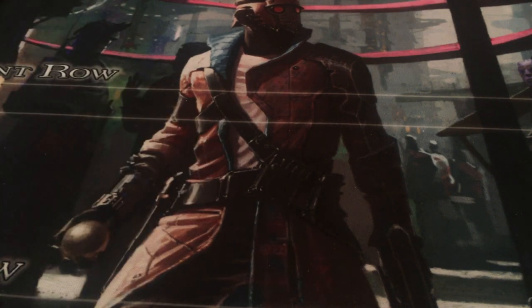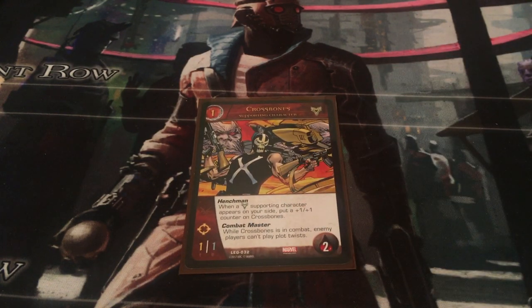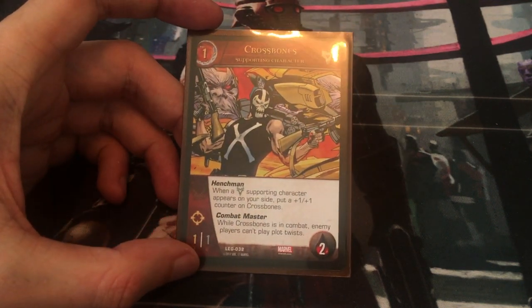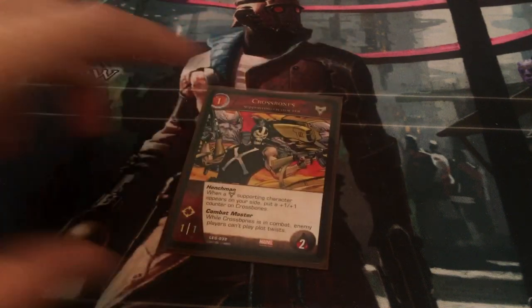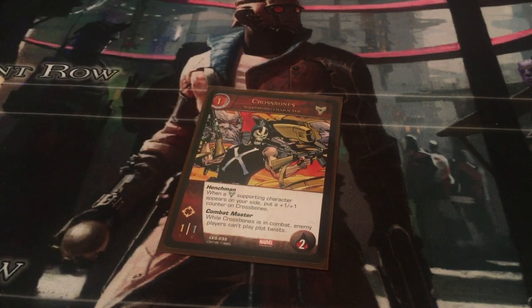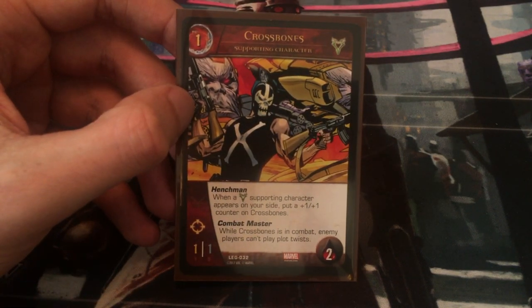In my other deck I had twelve one-cost characters, and in this one I have even more than that. I also have Crossbones — he is 1-1 with range and henchmen. When a villain supporting character appears on your side, put a plus one, plus one counter on Crossbones. So every time I drop an Outrider, Crossbones gains attack and defense. Combat Master is a really cool keyword power — while Crossbones is in combat, enemy players can't play plot twists.